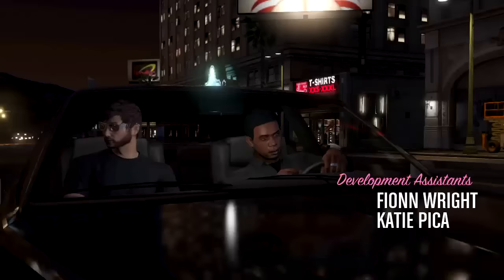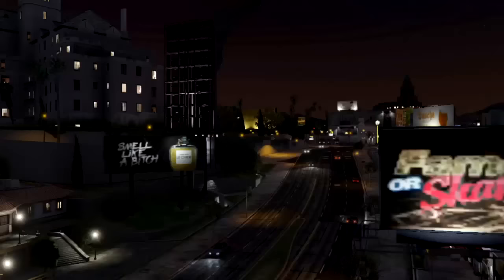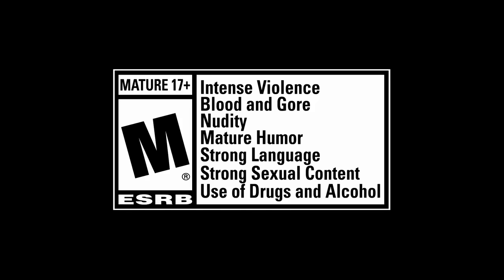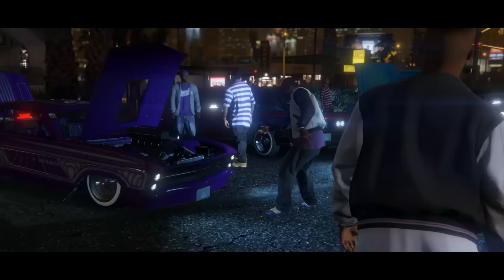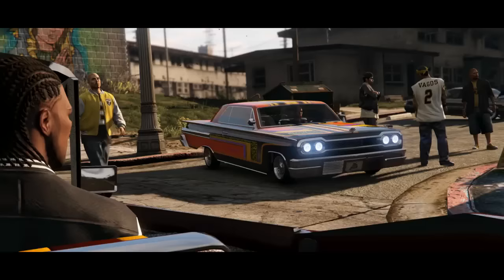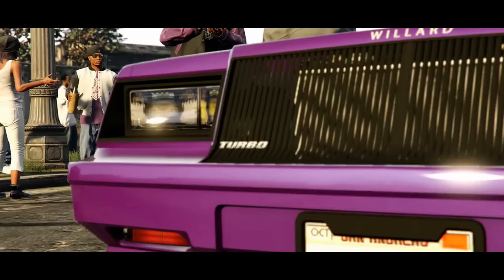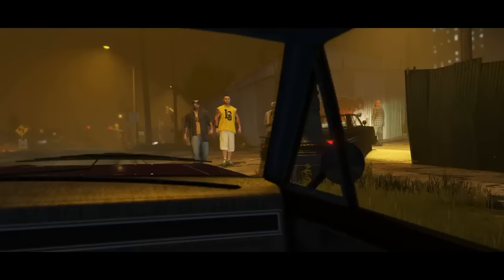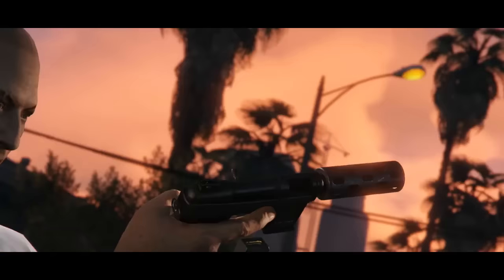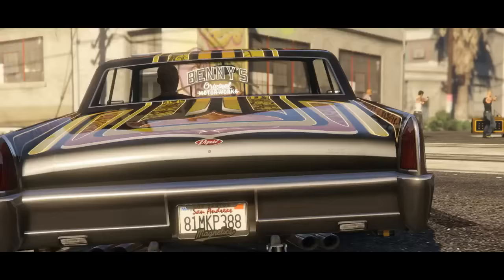Lowriders Custom Classics was actually the first update to feature drip feeding vehicles. At the time it wasn't all that bad — we got three vehicles released on the first day and three vehicles tied into the drip feed, a 50-50 split. Even with Further Adventures in Finance and Felony we ended up getting 10 vehicles on day one and then three vehicles after that for the drip feed, so about 75% of the content on day one with only 25-30% stretched out over time.